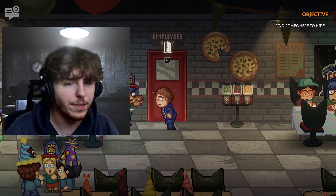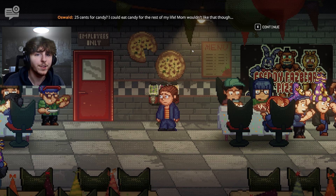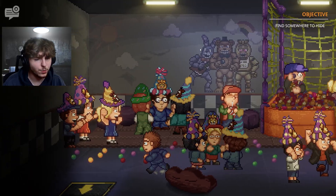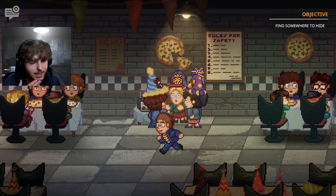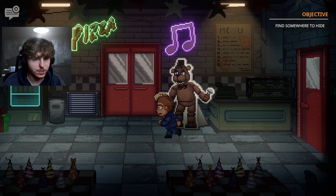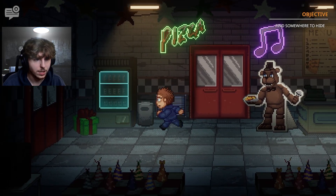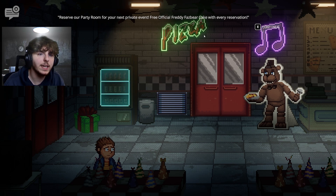During hide and seek, we try various spots. We pass gumball machines — 25 cents for candy. We enter the ball pit area but can't hide there. We try going to the very end of the restaurant. We find a vent but can't enter it. We spot party tables — a sign advertises reserving the party room with a free official Freddy Fazbear cake with every reservation.